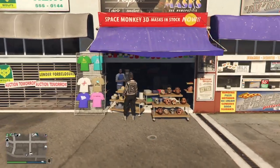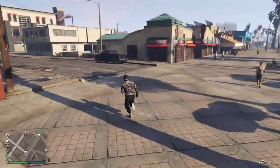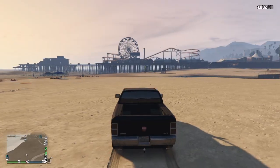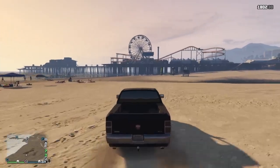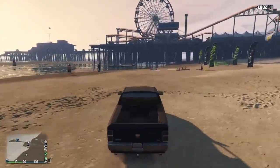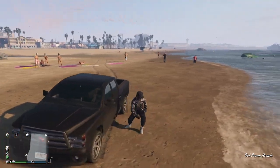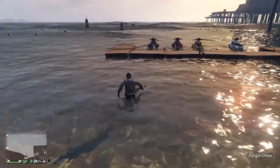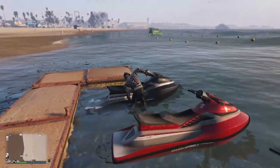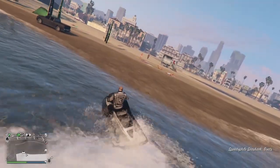Now that you have the black spiked helmet, go ahead and get in your car and drive to the jet skis near the water. Get on the jet ski, and you'll see that you lose the hat but keep the bandana.